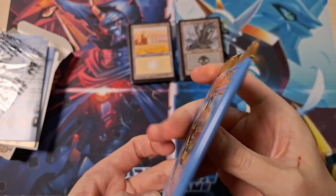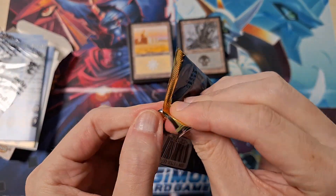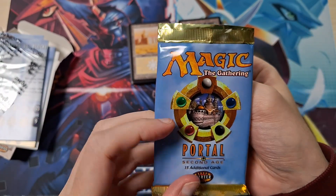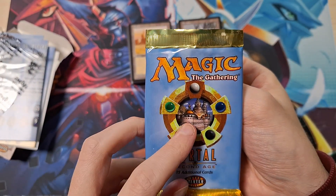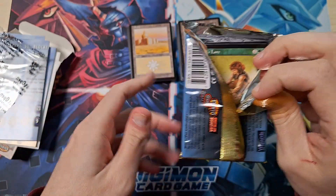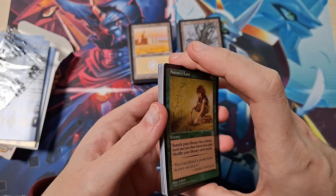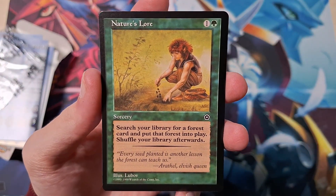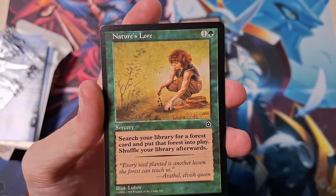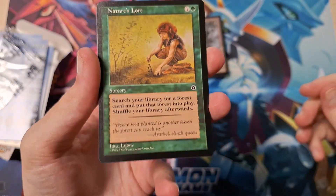This is what it's all about — the Portal Second Age booster pack. I'm really tempted to buy more because this is just my childhood, my first set ever. I think the packs with the city on the booster art are the ones included in starter boxes, while regular booster packs from booster boxes have different artwork. I've noticed some older packs have the three uncommons and the rare first, then the commons — not sure if Portal does that as well.